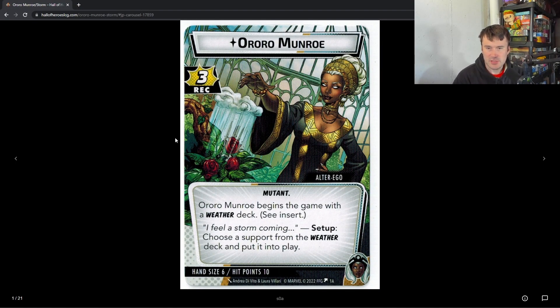When Storm was announced, one of the most interesting things about her was her weather deck. The weather deck didn't seem like it was going to be anything special — it was four cards that get switched in and out and affected every single character on the board. After actually playing her, the weather deck and her deck in general is a lot more interesting than I thought it was going to be. We're going to go through her cards, talk a bit about her, and jump into her ultra ego side.